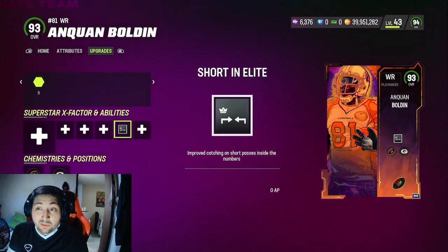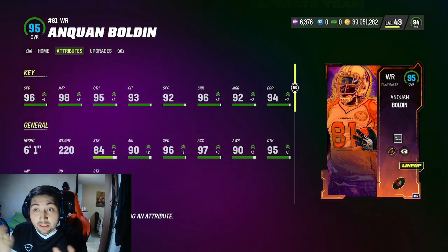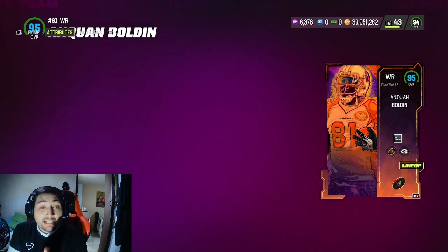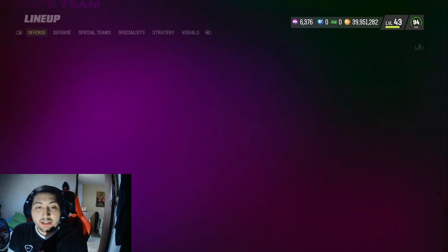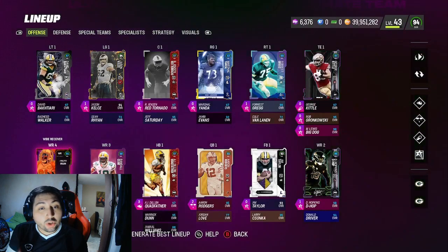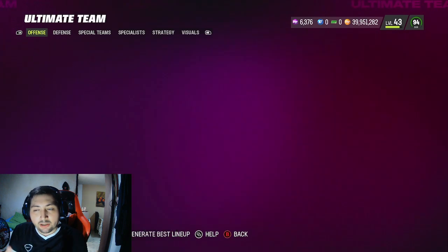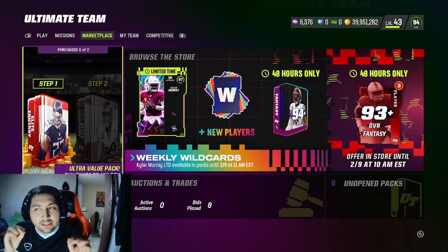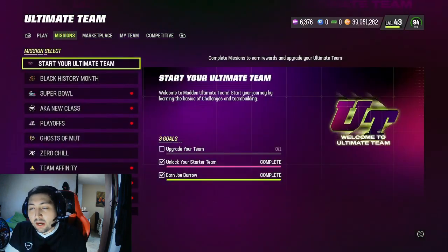Now, this is Anquan Bolden. This dude has Short and Elite for zero ability points, which is the best receiver ability in the game, and he's going to have 98 speed. 98 speed for a receiver that's free? You cannot say anything about this card — these cards are broken. Those are the only two cards I got right now, because the other ones I still need to get some sacks, and that's going to take me some time. But in general, these are the most broken cards in the game that you can literally get for free to help build your squad.